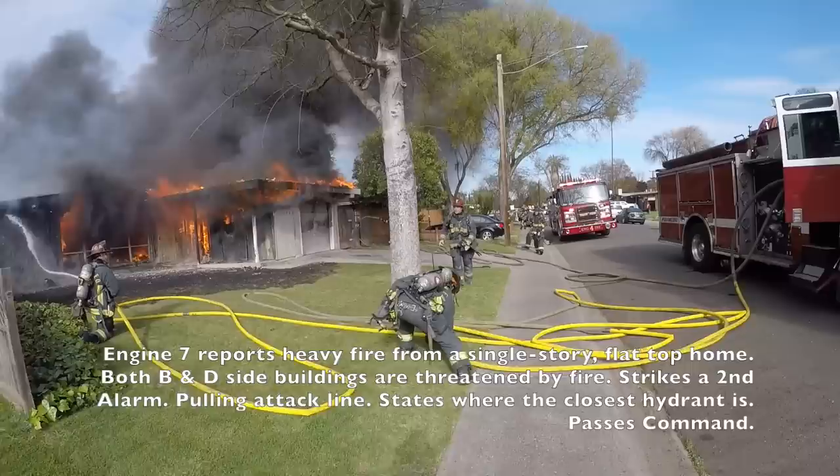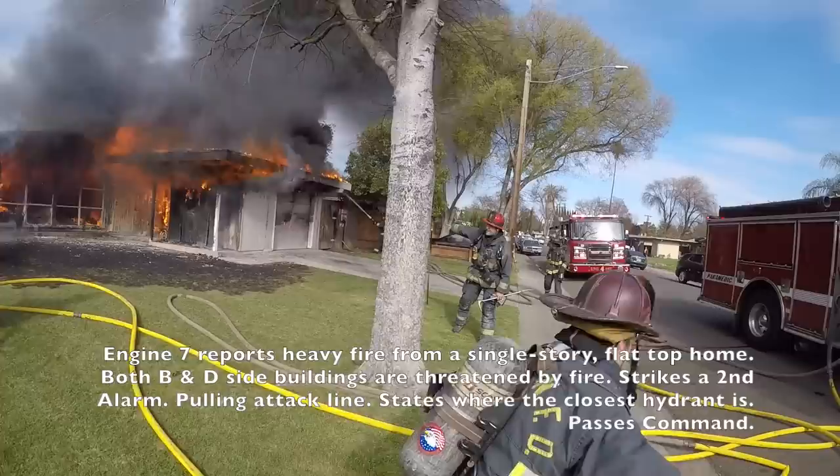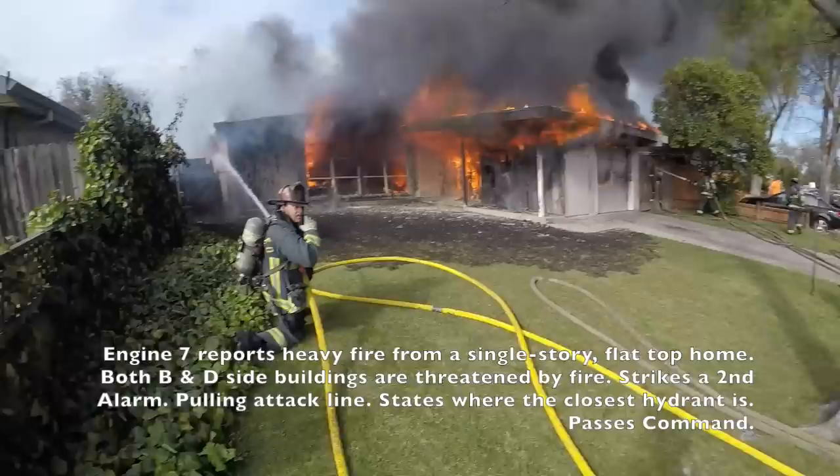Fire from the back of the house between Alexandria and Belmont. All units, switch your portables to TAC 2. Control to Engine 7 is on scene. I've got a single-story flat top fully involved. I've got two exposures both to the right and the left. Start a second alarm. Engine 7 is full on the line. We've got water supply behind us, about four houses.